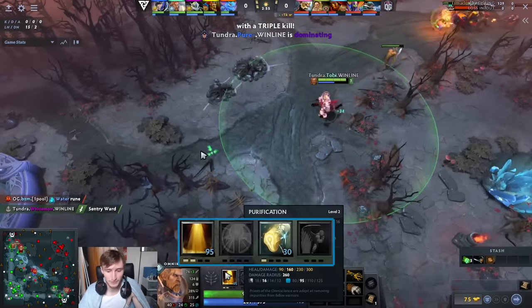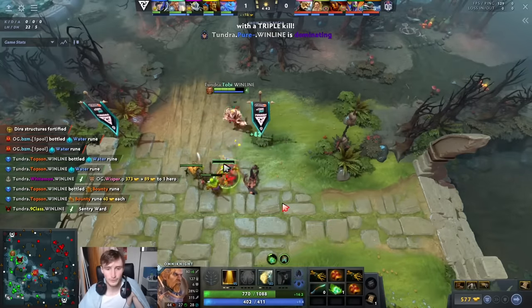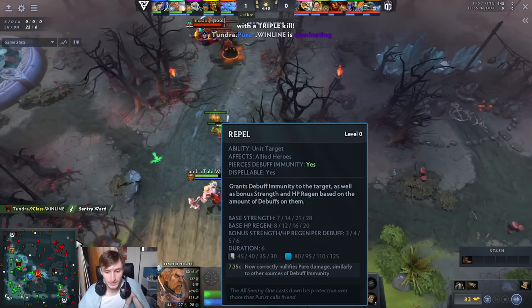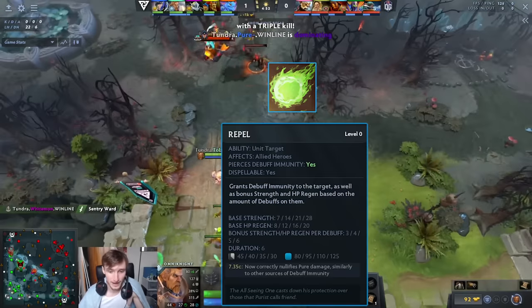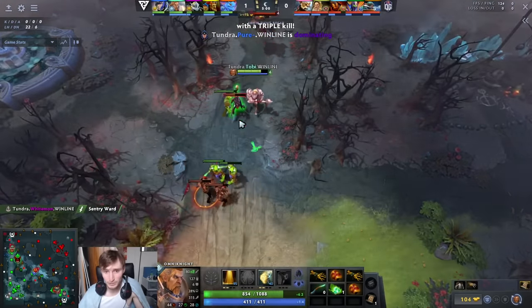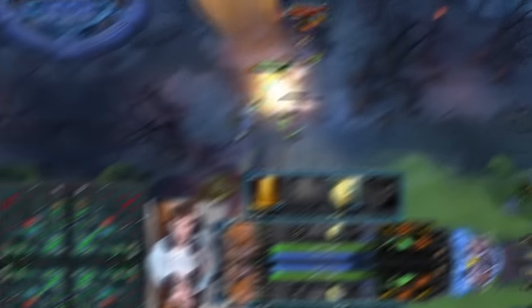In terms of skill build, take two points in your Q because it scales really well — the E doesn't scale nearly as well. At level four you have two options: if your lane is pretty hard and you need to dispel a stun or slow, take the W. It gives a decent amount of regen, healing about 50 HP for only 80 mana. If you're dispelling something like CM Frostbite it's worth it. Against Gyrocopter you could use it against Homing Missile and Rocket Barrage. But if you're having an easy lane like here, opt for the better farming and pressure build.